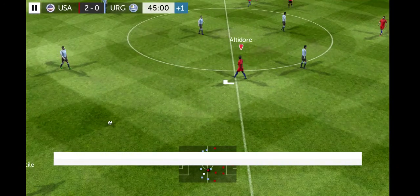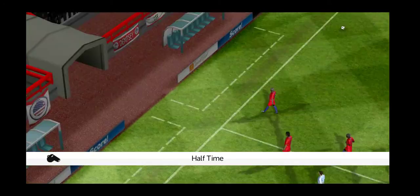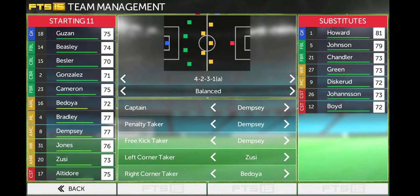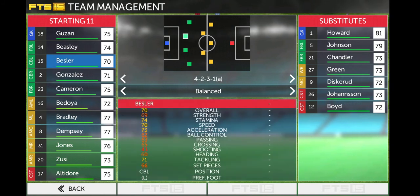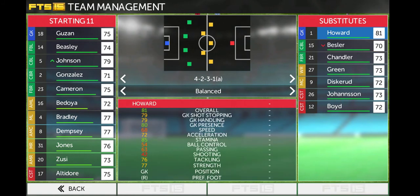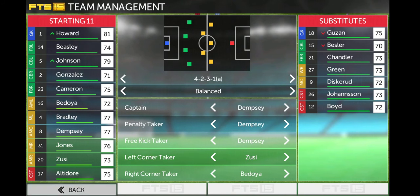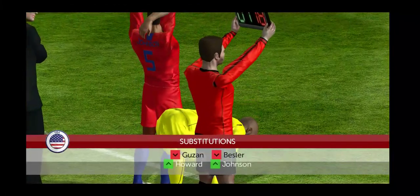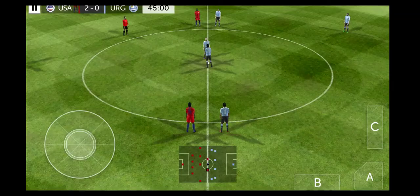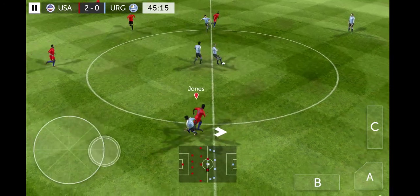One minute of extra time left for the first half, then no extra time left. Let's go to the substitutions. Let's see if we can replace Fabian Johnson — definitely replace Fabian Johnson with Beasley. I'm going to replace Howard with Guzon, I guess we can get better defense. I'll probably be doing some striker substitution probably towards the end of the game. So here we go boys, second half underway, USA leading 2-0.